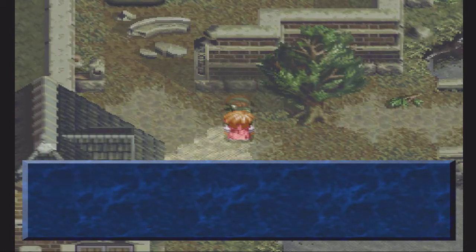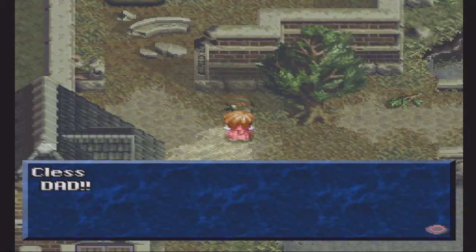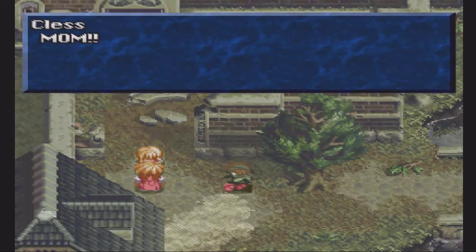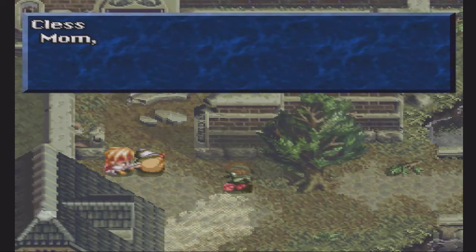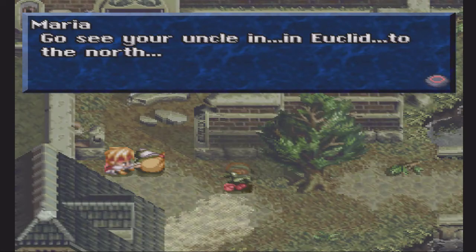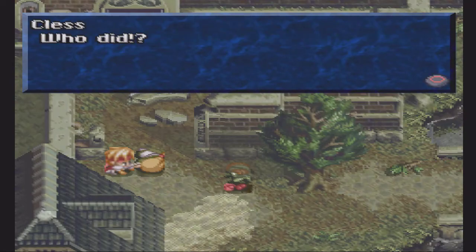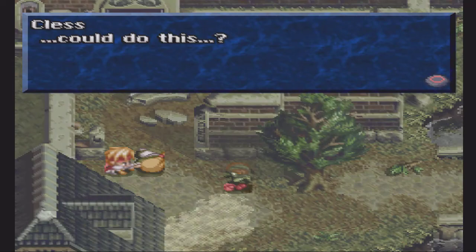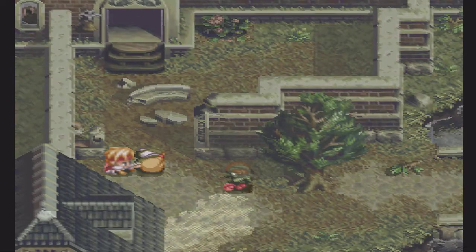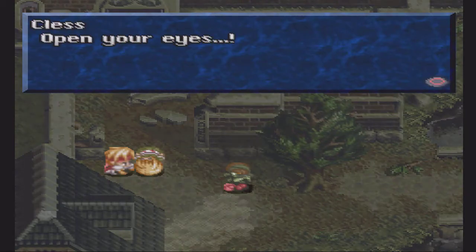Dad. Is your mother safe? What happened? Dad. There's his mom — Mom, hang on. You must run away. Go see your uncle in Elucid to the north. They came for your pendant. Who did? Who the hell could do this? If they hadn't taken me hostage, your father... Mom. Open your eyes.